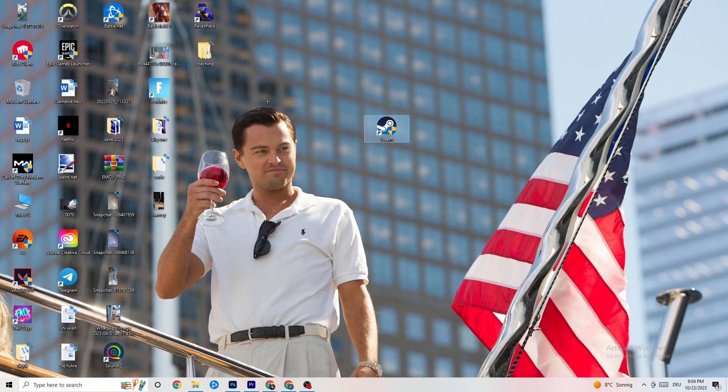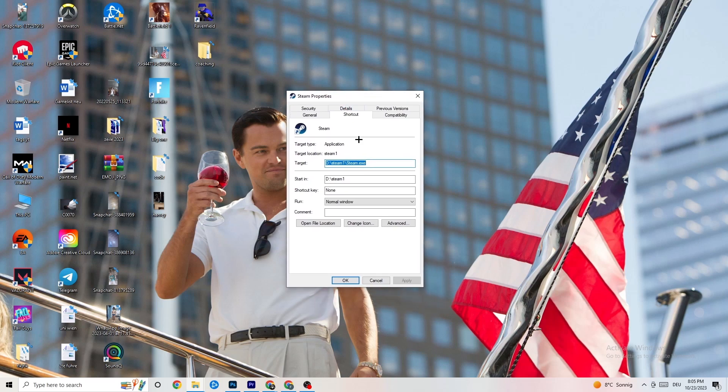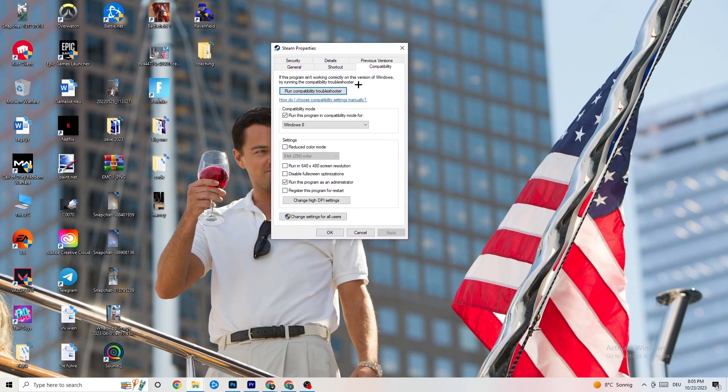If this doesn't work, take the launcher shortcut again, right-click it, go down to 'Properties,' and left-click it so the tab pops up. Navigate to the 'Compatibility' tab and copy my settings. Enable 'Run this program in compatibility mode' and select your latest Windows version. Then disable 'Reduce color mode,' disable 'Run in 640 by 480 screen resolution,' disable 'Full screen optimizations,' and enable 'Run this program as an administrator.'